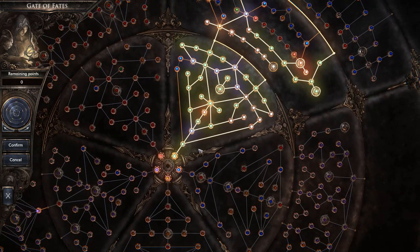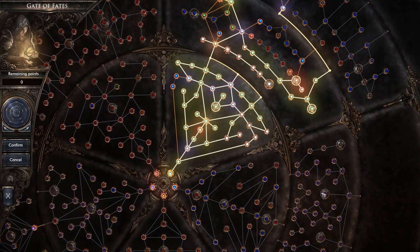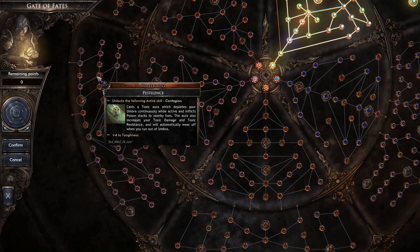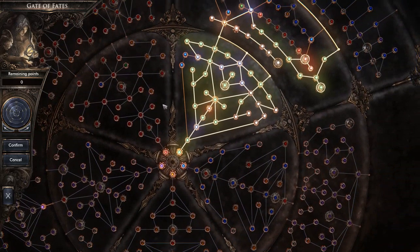This tree is all passives, except for a couple. There's one on maleficent that actually gives you abilities — it unlocks the following active skill — but everything else I've seen doesn't give you an active skill, it's all passive. That's why it's referred to as the passive tree.